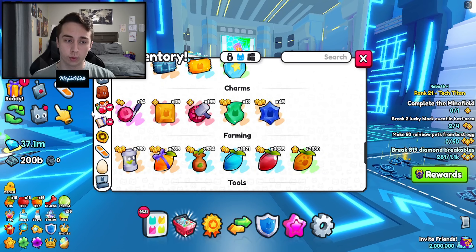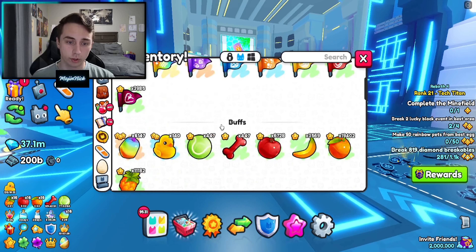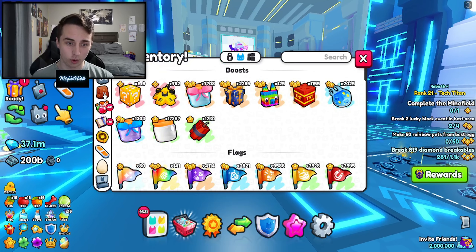Before I do this, I'm going to put the extra charms that I have in a box so we can get an exact number of what charmstones we got and what we didn't get. Now I just have the charm chisels and the charm hammers, so I guess I'm going to get to opening them.